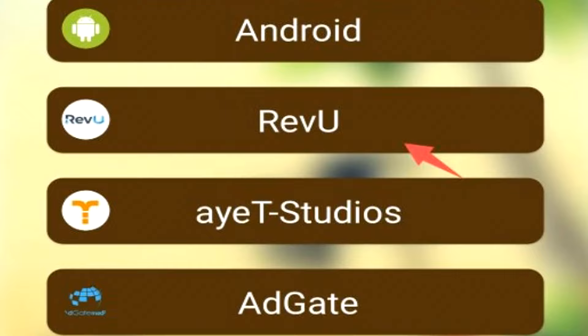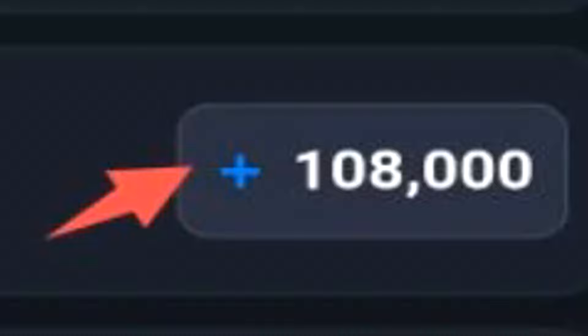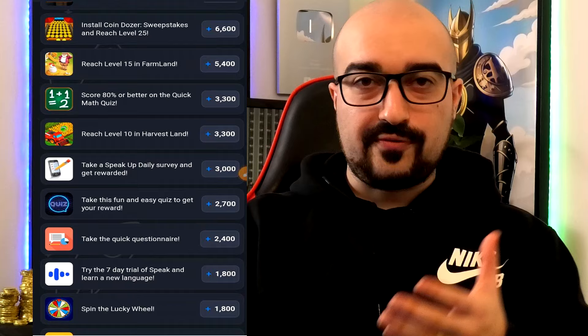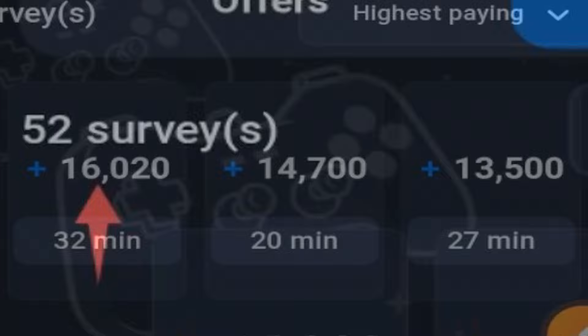What about Revenue Universe? So Revenue Universe, again, not too impressive here. $10 for this Bingo Holiday offer — we can easily get that for like $30 on another offer wall. Scrolling down here, you can see that the prices really don't get that much better. And this is the problem with these type of offer wall systems — hence why you should always compare your offer wall providers so you don't get ripped off.